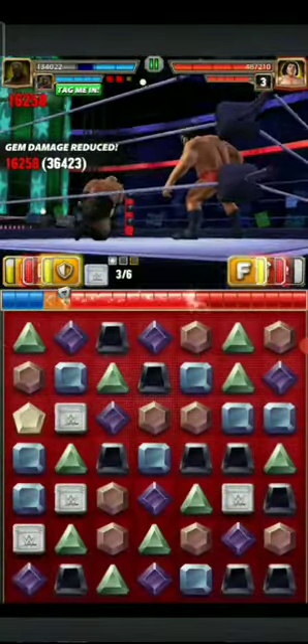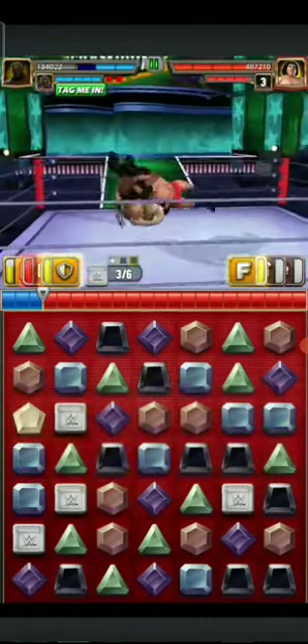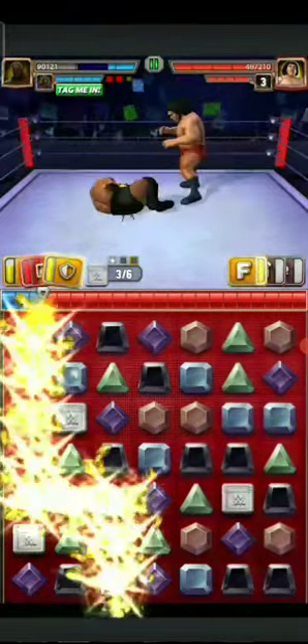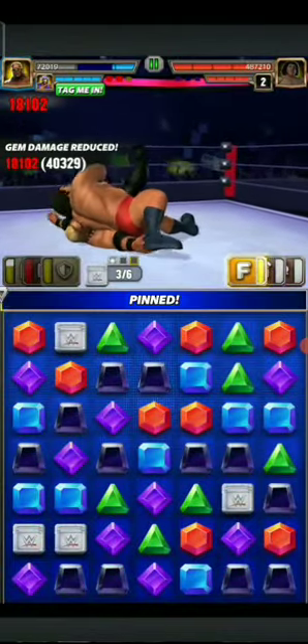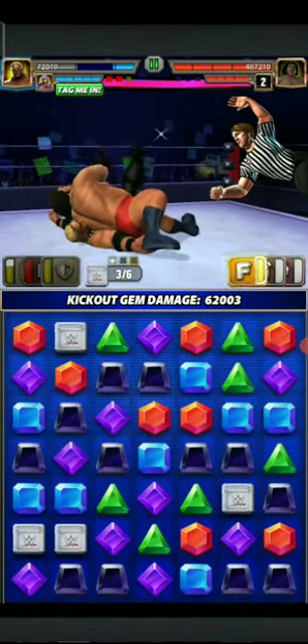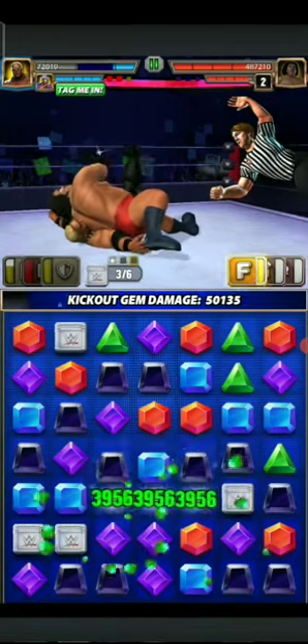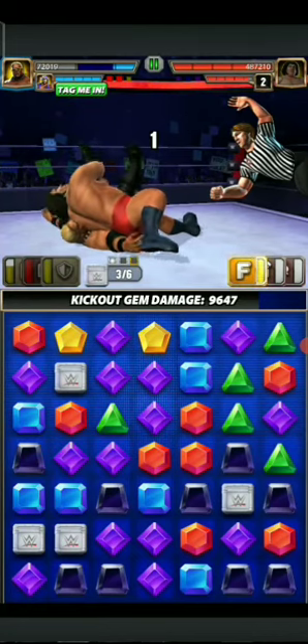You can notice the reduced damage. Look at gem damage — a total of 40k gem damage got reduced to 18k gem damage. That's the effect of the armor metal gear — so effective.